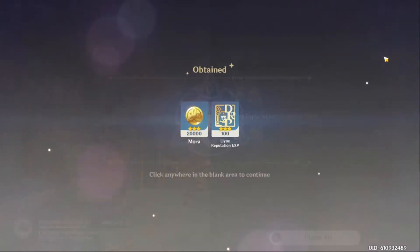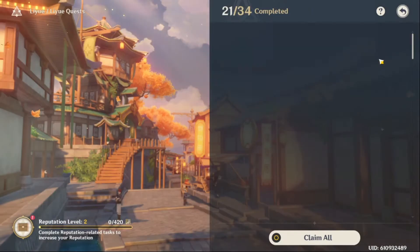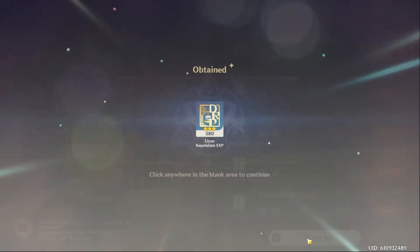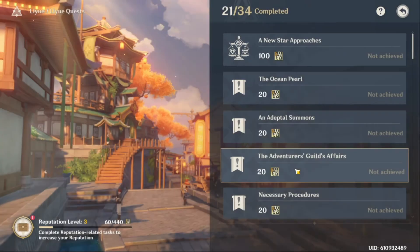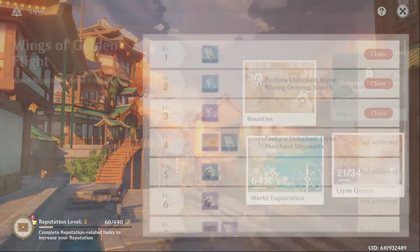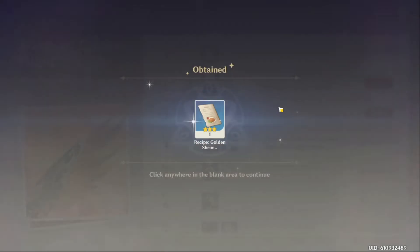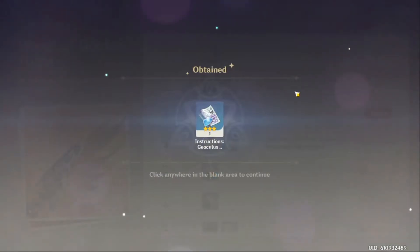You can see there's a lot of uncollected points — there's a button to claim all of them, which makes it simple. Just claim all of them and you'll see the reputation level rise, which you can use to trade for goodies. You can't do the bounty requests yet because you haven't finished New Star Approaches, the main quest. Both Mondstadt and Liyue have reputation systems, so just claim everything — it's fine.